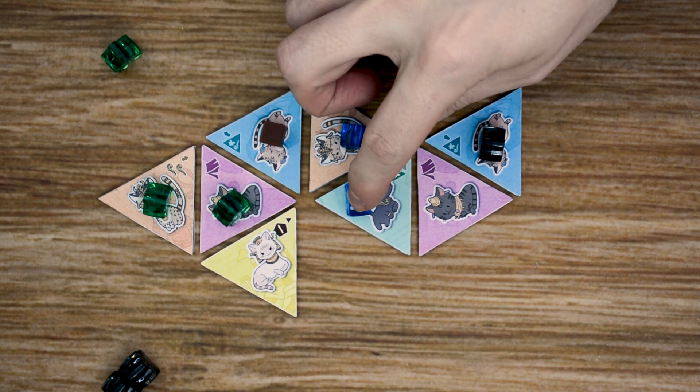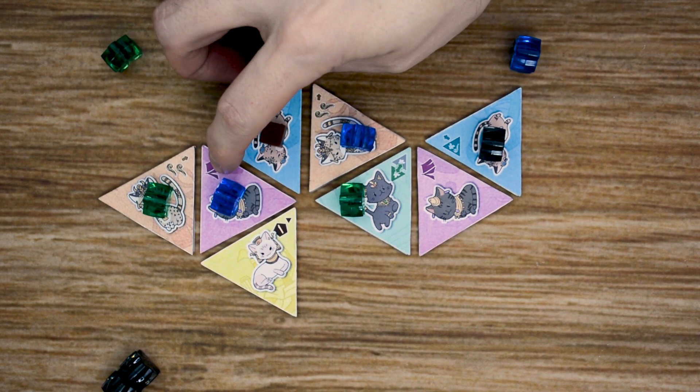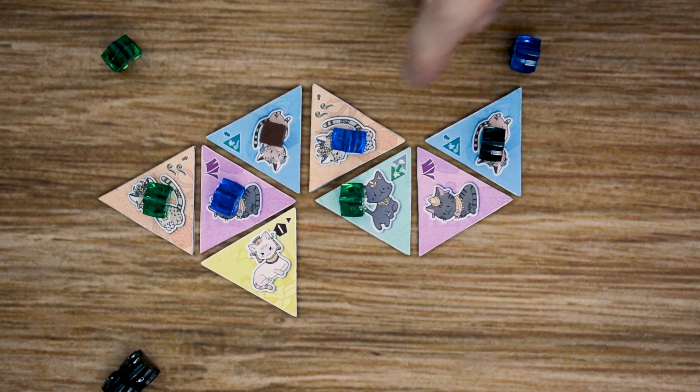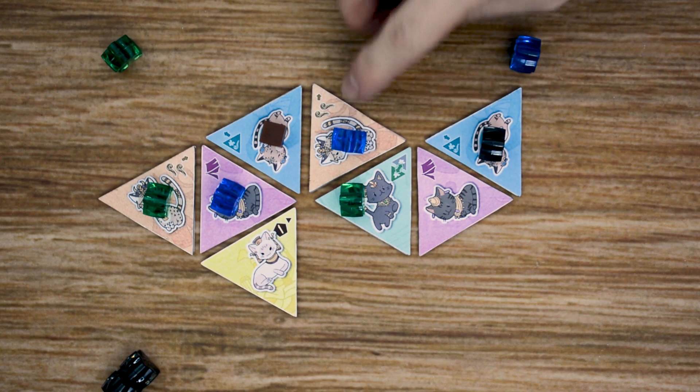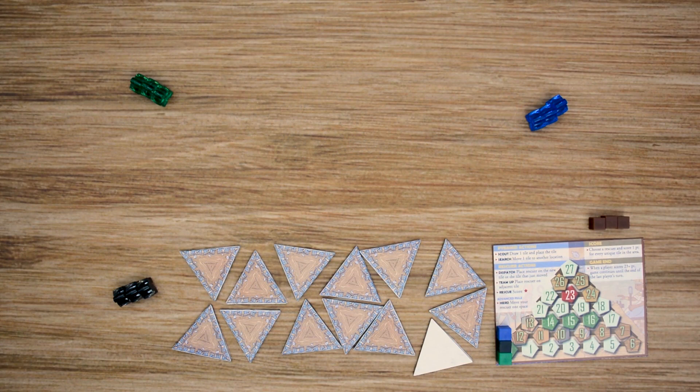With the green tile, if you have a rescuer on there, you can spend an action to swap your meeple with another person's meeple. With the purple tile, when you score on it, you will not have to remove your meeple, so you get to keep it on there. With the orange tile, when you score, you place two inspectors and you can place them on any other tile — you don't have to place them on the tile that was scored. The final tile is the Cleocatra tile — it's unique, with only one included in the game. If you score on that tile, you get an additional bonus point, and the player with the fewest points before scoring also gets to take a bonus action immediately after the end of that player's turn.